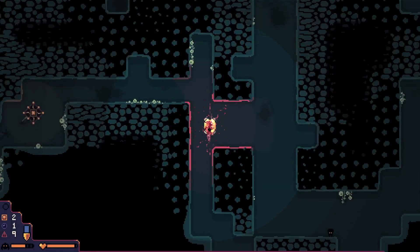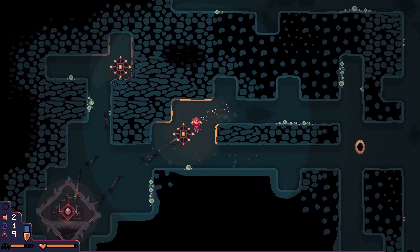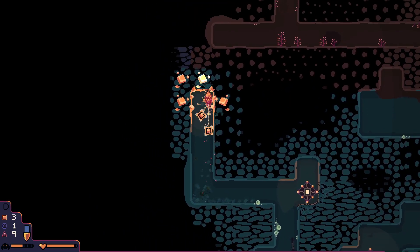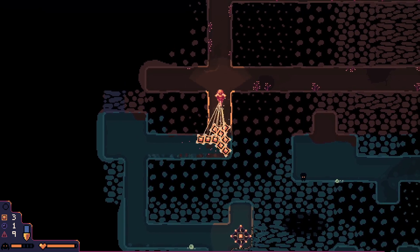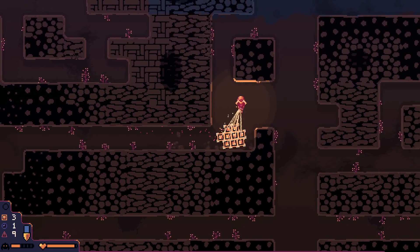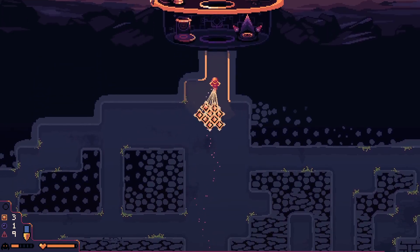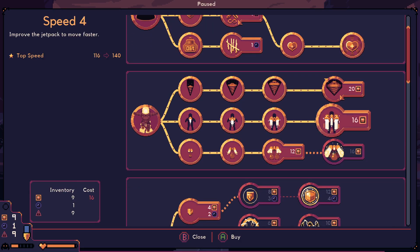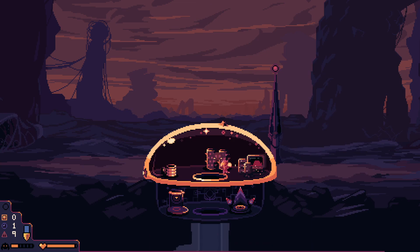Now we'll go get that relic. There it is, waiting for us. Let's just check this left side — pretty sure we're at the edge. There was more iron that I don't really need but let's bring it up anyway. Looks like it's going to be carry strength, for no reason, because there are no resources left.